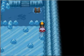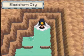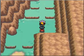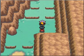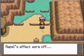Over here we've got a PP Up — that's really useful. And just follow the Kimono Girl out. We did it, guys! We finally reached Blackthorn City.